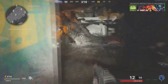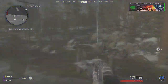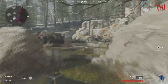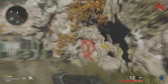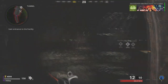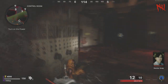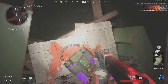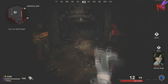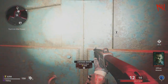All that is needed is yourself and a friend. Once you have those two things you're pretty much 50% of the way there. The other 50% is you do need the ether shroud. So once you have a friend and the ether shroud, make your way down into the speed cola room. This challenge is the one to getting to round 20 without getting hit, so it is a pretty difficult challenge.